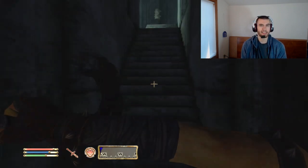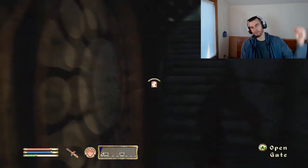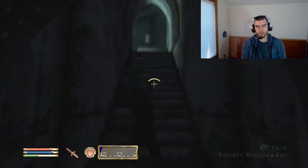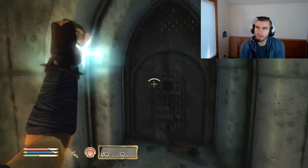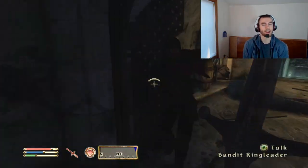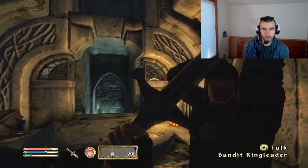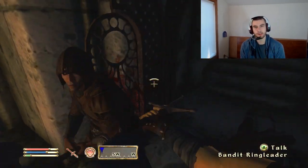The Claymore is heavy, which means you're not going to really be holding anything else, but the Claymore's heaviness is kind of outweighed — no pun intended — by the fact that you don't have to carry a shield, so that weight goes away. It's really just the Claymore as the shield and the sword put together in terms of weight.